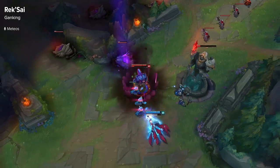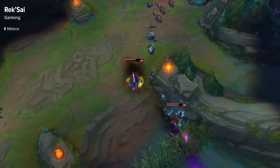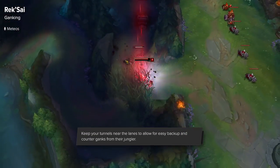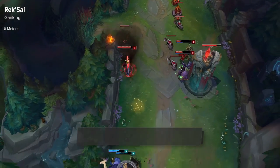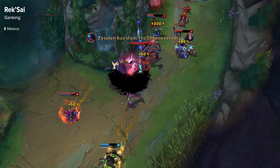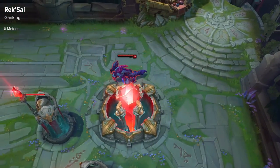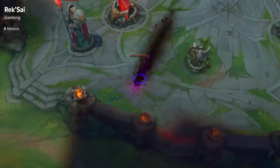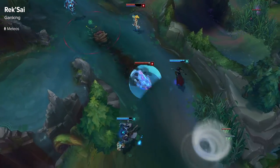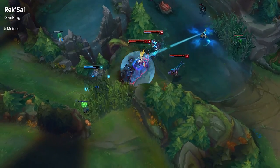When you're level 6 on Rek'Sai, you can teleport around the map, so you want to keep tunnels near the lanes, but far enough back that the laners aren't just going to see and destroy them. I generally place them just behind the first tier turret. That way, if your laner starts getting ganked, you can portal in and help them out, or if you see the enemy laner overextending, you can use your ultimate to go for them. Just keep in mind that the other team gets a sound notification whenever you use your ultimate, so they'll have an idea of when you're teleporting around the map.